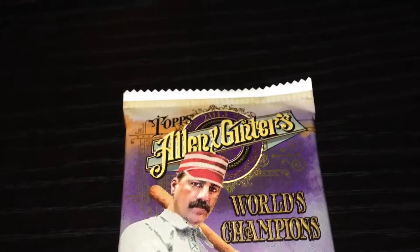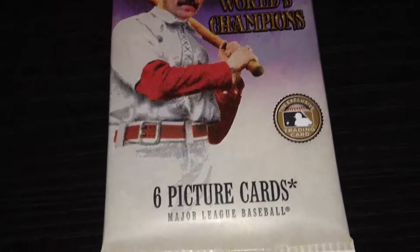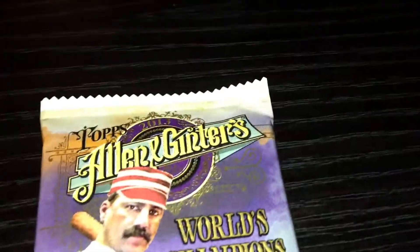Hello everybody. I'm going to do a quick unwrapping of Topps 2013 Allen & Ginter's World Championship — six picture cards. I just saw these today. Sorry if the camera is a little shaky; I'm not using my tripod, it doesn't fit my case right now. I saw these today when I was at the store and I thought I would pick up a couple of packs. So let's go right into it.